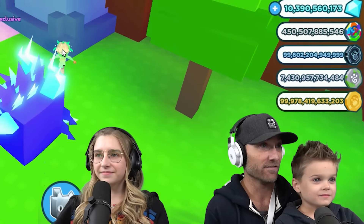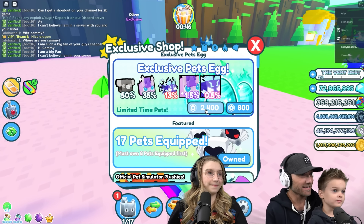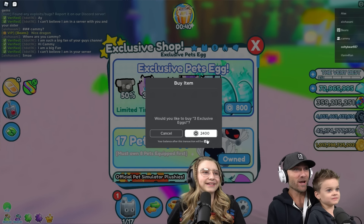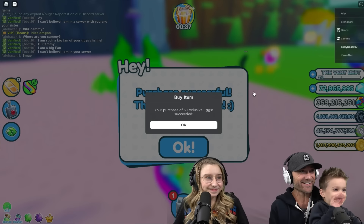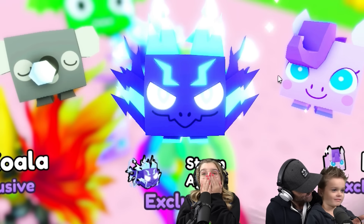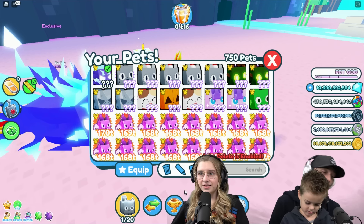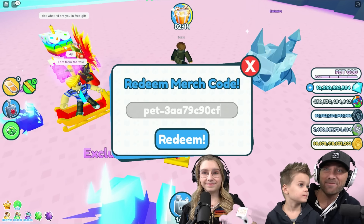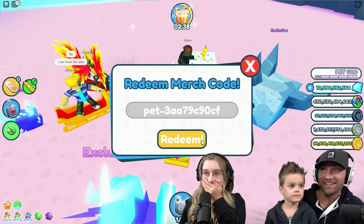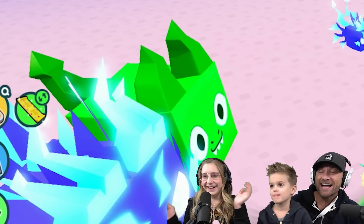That makes me want to open an exclusive egg too. Coltie, do you want to open an exclusive egg? Yes! Go for it — imagine Coltie gets it first try after all of us trying for like a bajillion years. Drum roll! Oh, you got the storm magni — the regular exclusive — that's so good! You got one of each, dude! Nice, high five! Now it's Cami's turn — she's got her code typed in. Good luck! Oh, rainbow — booyah, Daisy in the house!